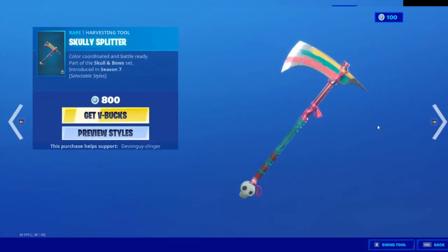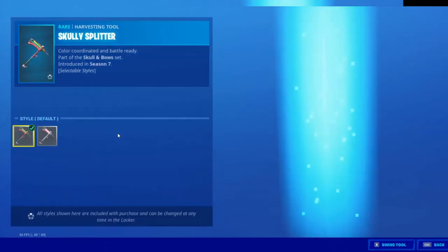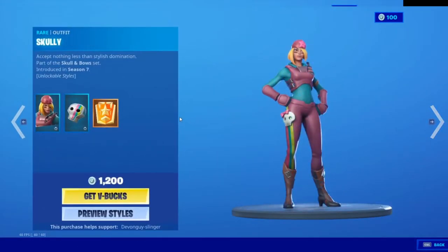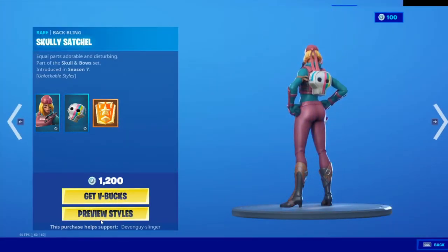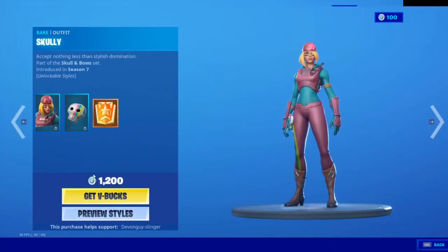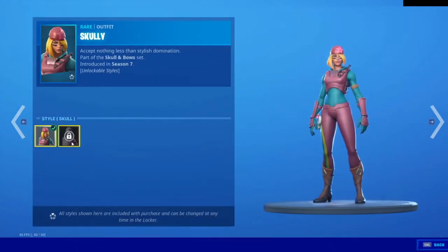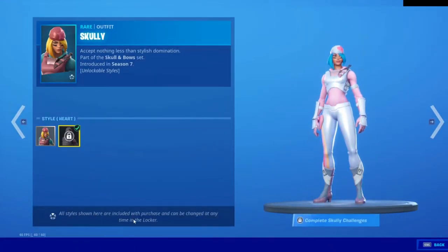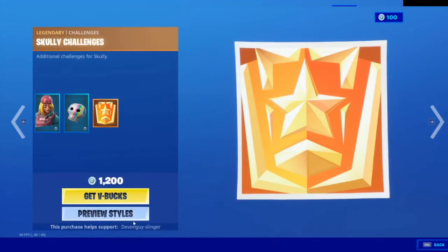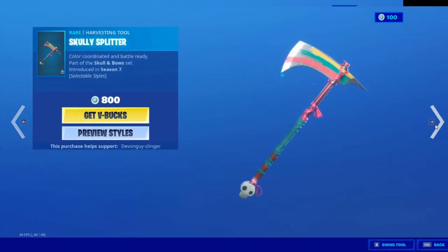Scully's back again. The Scully Splitter comes in a couple of styles — we've got the pink and the moat colored. We do have the Scully itself, comes in the blue and the pink, white and the pink. Comes with a Scully Satchel and the Scully Challenges — good one to get there. We have the Scully Splitter; this is the multicolored one, and also the pink one.